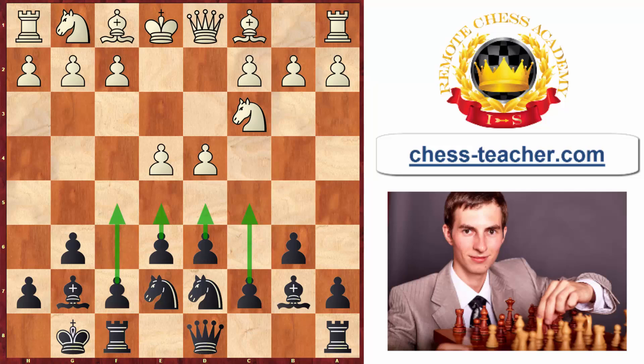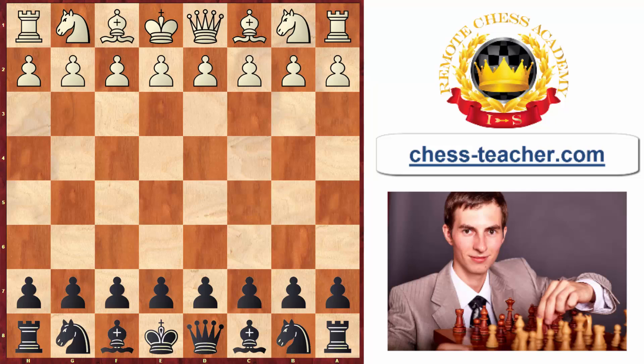Any of your four central pawns can potentially go forward and counter-attack the white center. Usually the c5 pawn advancement is the safest and most solid way to start the counter-attack without weakening your position, but the other counter-attacking options are still viable. I'll show you two different examples — the first from a blitz game, and the second is one of the greatest games I ever saw.